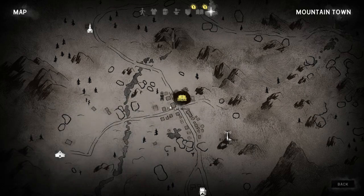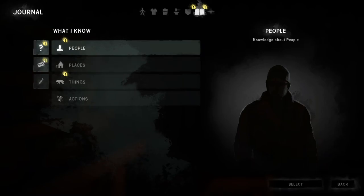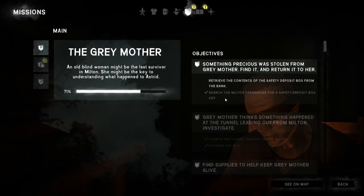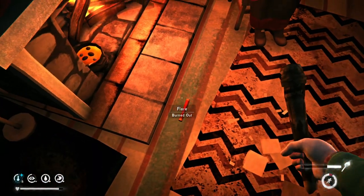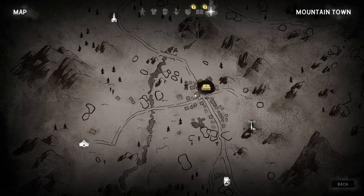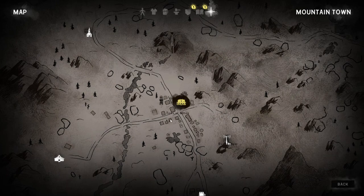Something precious was stolen from Gray Mother — find it and return it to her. We had a mission where we were supposed to open deposit box number 15 with the bank deposit box key. She said to retrieve the contents from the bank. But where is the bank though?